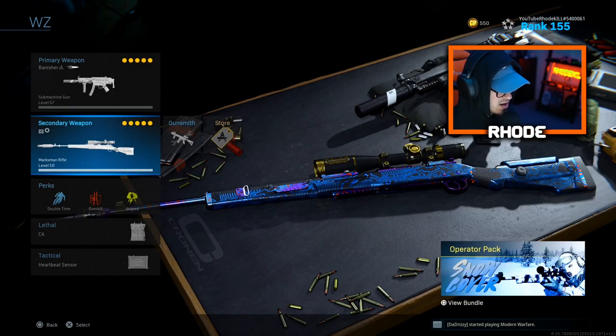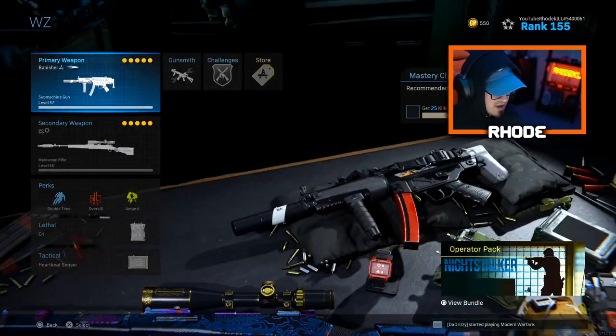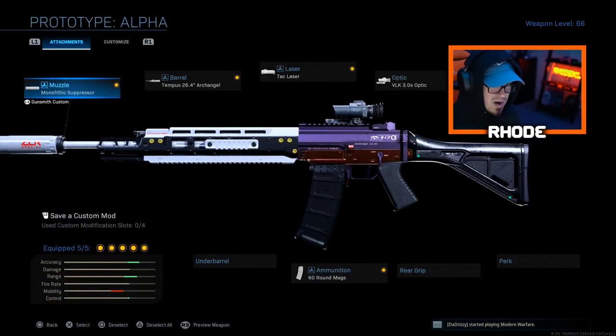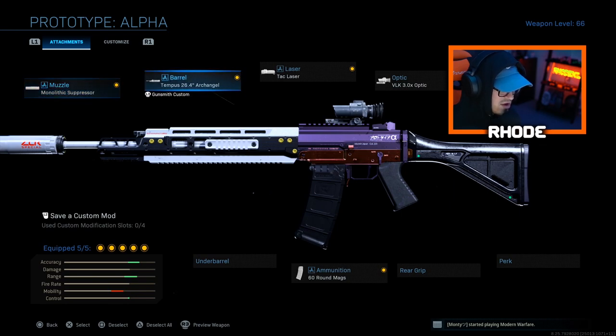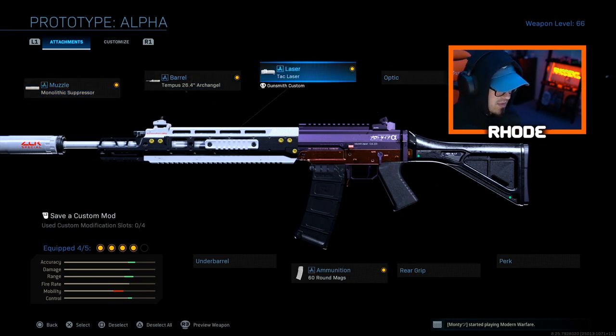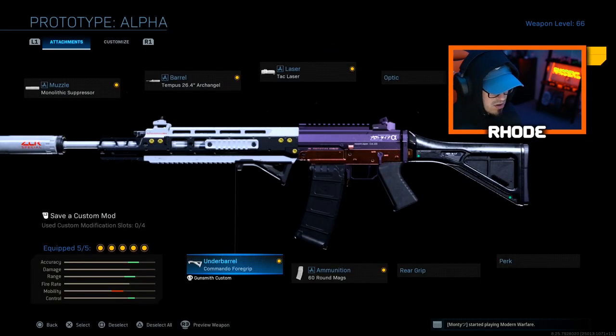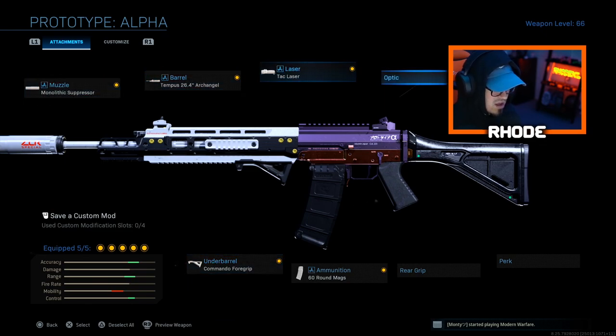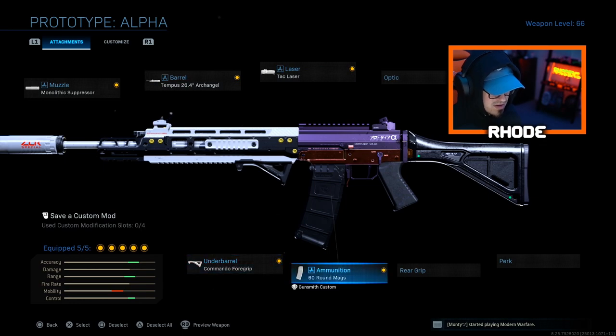That's the Kar98k setup — usually what I grab from the jump. The last Warzone pick is the Grau, which is still a monster. You can see streamers like Symfuhny using it — whatever he runs is good, and it still shreds with very little recoil. You don't even need the VLK optic on this. For this Warzone Grau: monolithic suppressor, Tempest Archangel barrel, tack laser, commando foregrip, and 60-round mags.